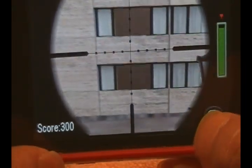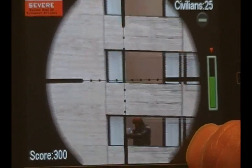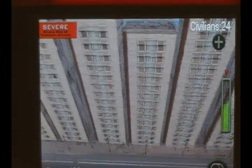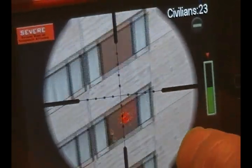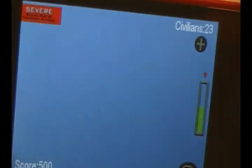Let's go back up here. Got him. So as you guys can see, that one building is clear too. As you go along, that severe terror threat will go down as you kill more terrorists. Building clear — there's only one in that building. The whole point of this mission was to kill all of them before they kill all the civilians.